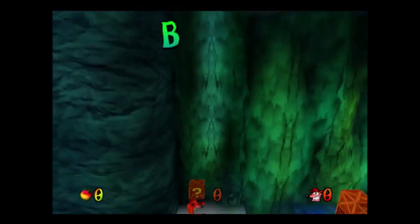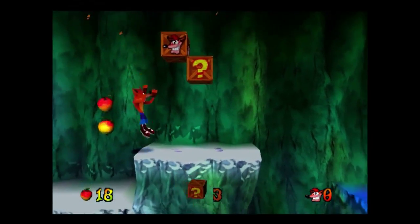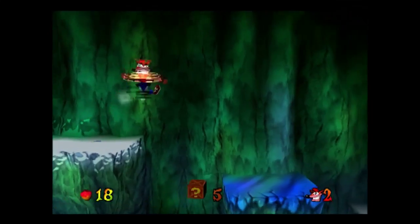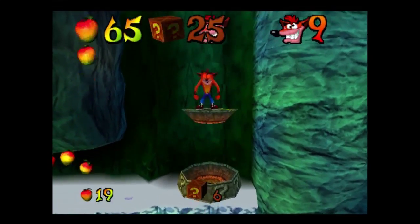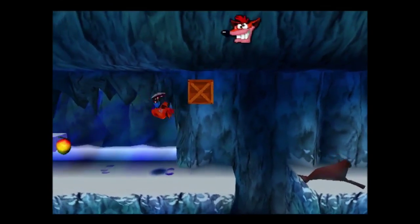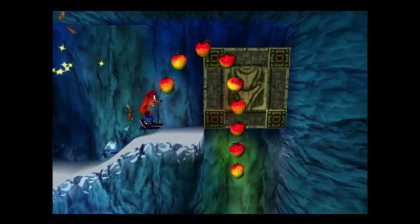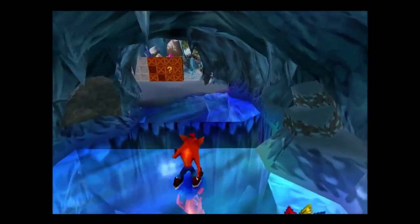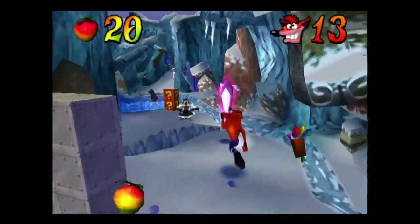Back into the bonus round, and this time — there we go. Ten crates. The crates in the bonus round do count. Getting a lot of lives — I'm going to need them at this rate. Here's the nitro detonator — don't forget it, or else the nitro crates won't have been destroyed and therefore won't count. The second crystal — two crystals down, an amazing 23 to go.